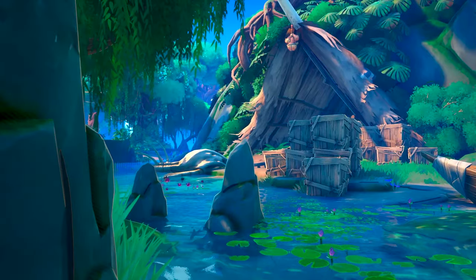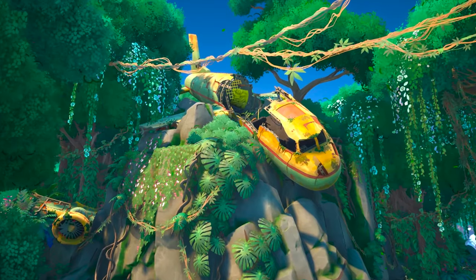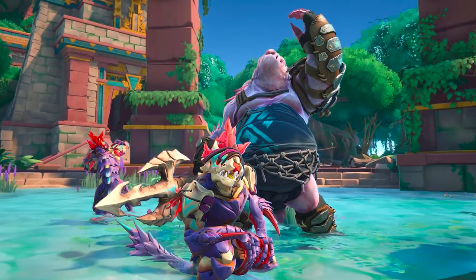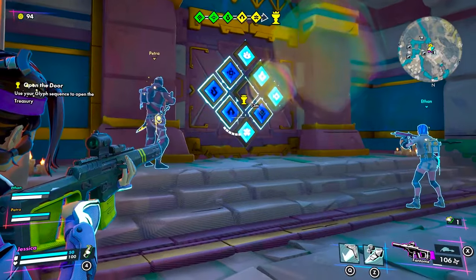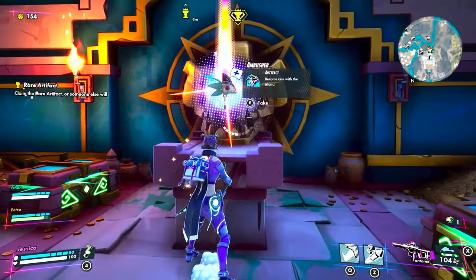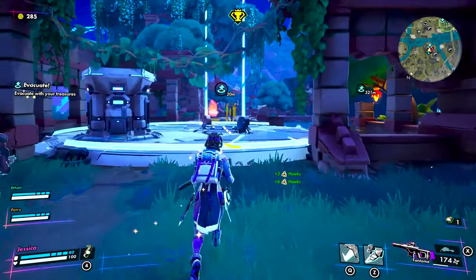Here we are — Exile. A sprawling tropical island filled with breathtaking vistas, intriguing locations, valuable treasures, and rampant danger at every turn. Your goal is to collect five glyphs from across the island, use them to unlock the treasury, and claim the priceless artifact that lies within. Then it's just a case of staying alive long enough to extract it and escape the island.